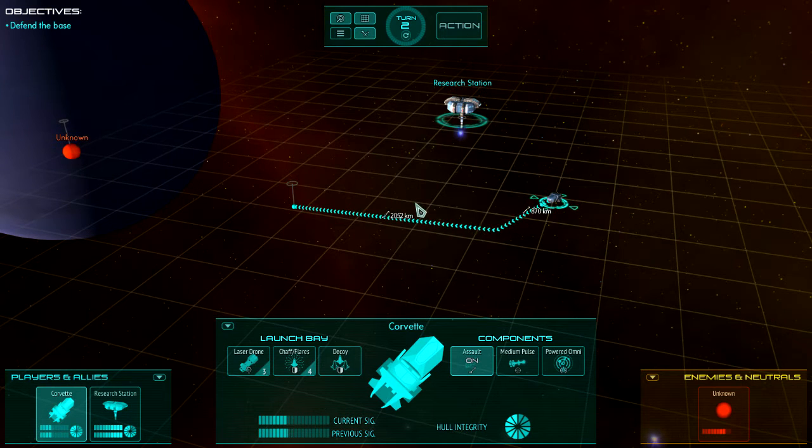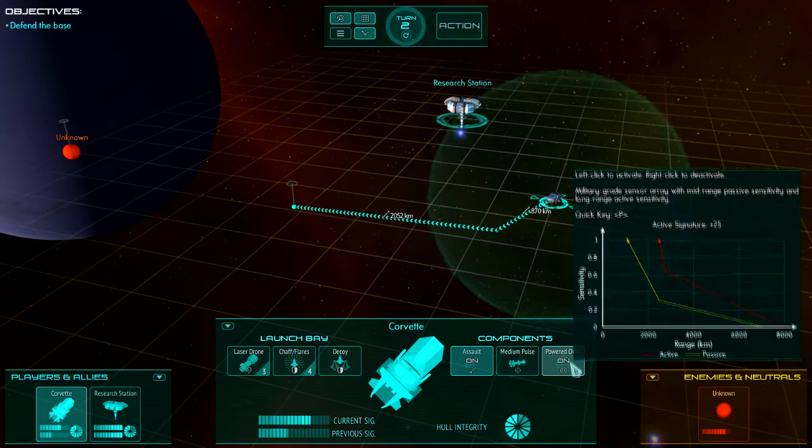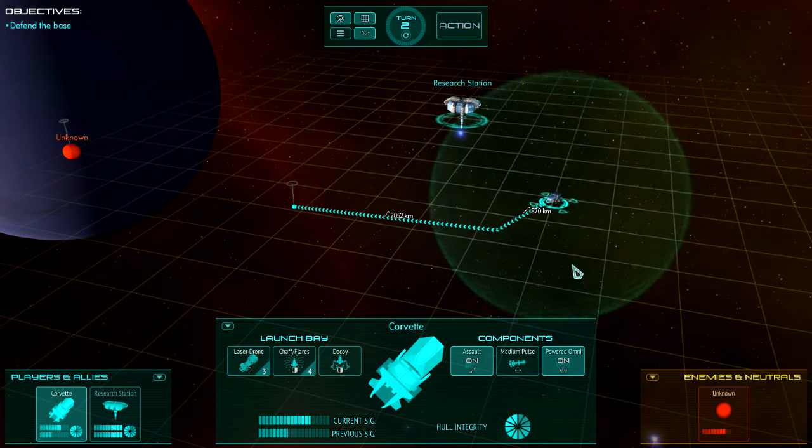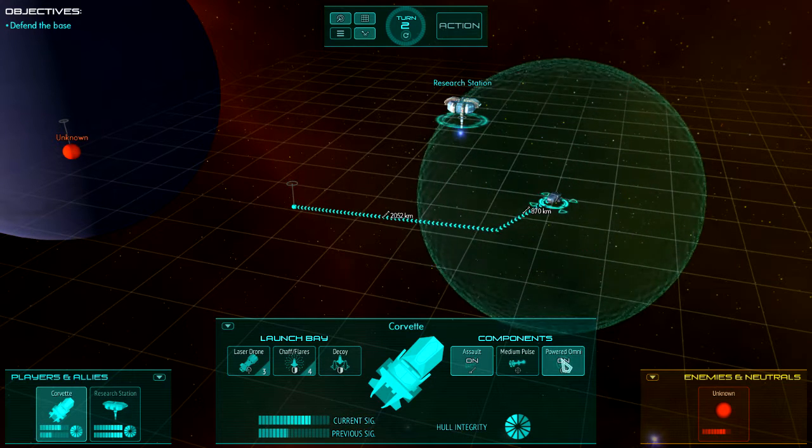As well as moving towards it, we're going to activate sensors. Your sensors passively detect anything around them all the time, but you can greatly improve detection by turning them on. Click the powered omni sensor component to turn it on, or press P. To turn it off, right-click the component. Left-click turns components on, right-click turns them off.